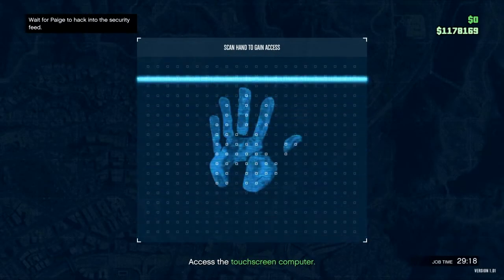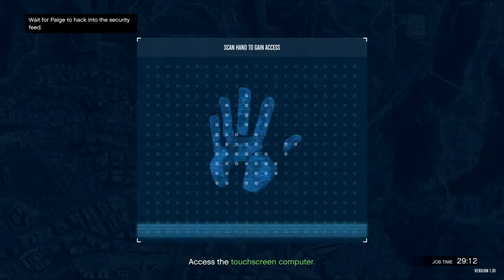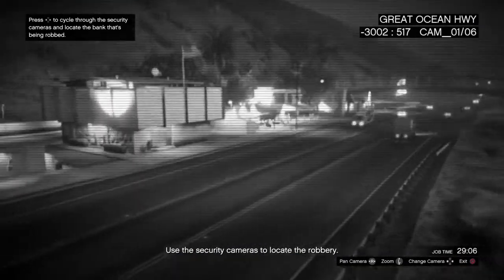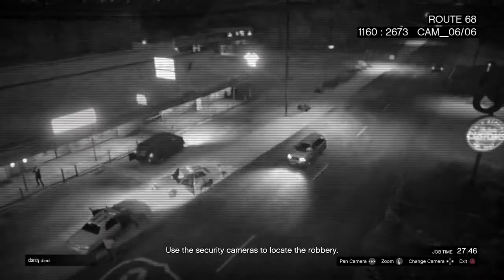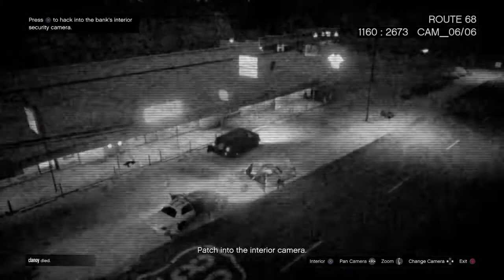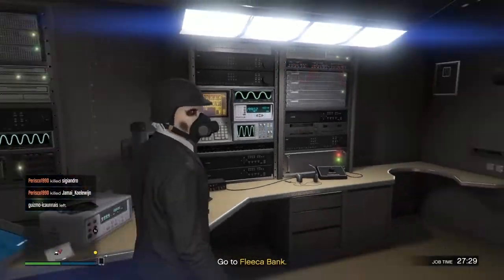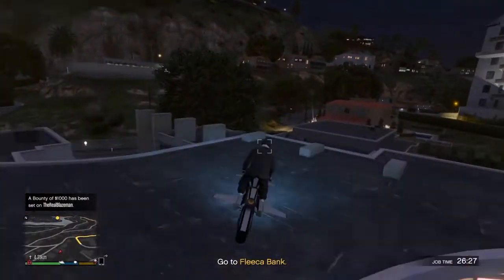You have to access the touchscreen computer to find out where the bank is. Just wait to get inside and then find where the bank is. When you've located it, press X to hack the camera or something. Then go out of your Terabyte and hop into your Oppressor and go to the destination.